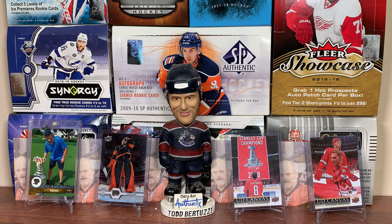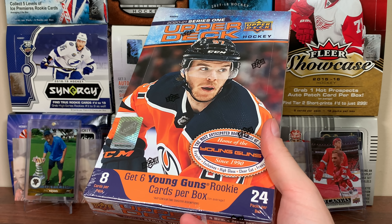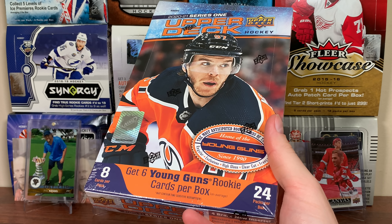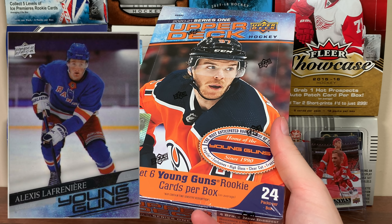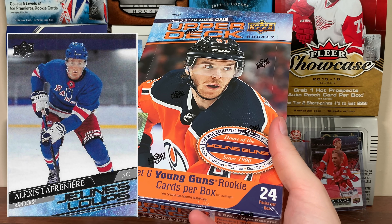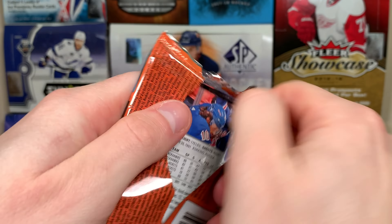We've got five boxes left. Hey guys, Zero Eleven here, and today we're continuing the case of 2021 Series One. We still need some key pulls like the Clear Cut, Young Guns, the Canvas Young Guns, and the French Young Guns. Let's get right into it — five more boxes in the case.